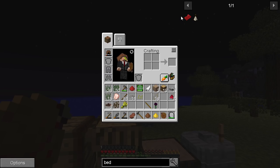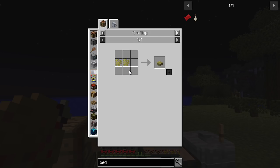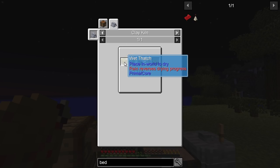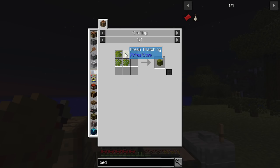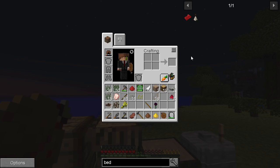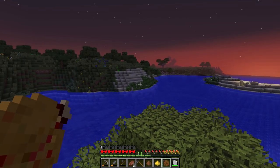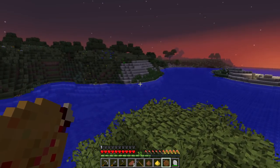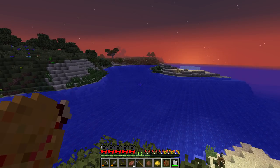So for the bed, we need thatch — thin slabs on the chopping block, which we get from dry thatching, which is wet thatch. Rain reverses the drying process. Which is fresh thatching — rush tips. Any sort of rush — you can see I've got some there, that's what it looks like. I presume it grows on banks near water.